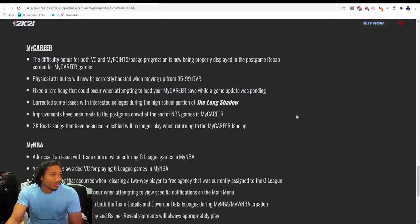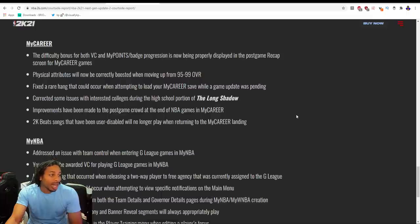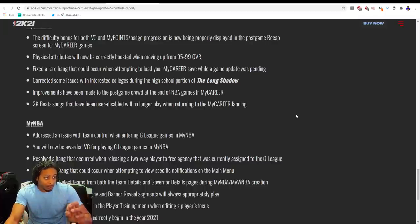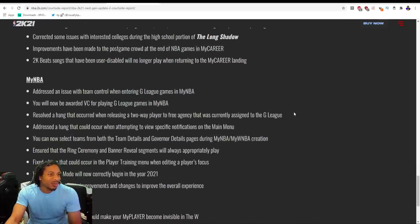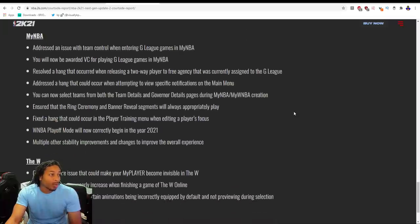MyCareer: the difficulty points for both VC and points progression are now properly displayed in the post-game recap. Physical attributes will now be correctly boosted when moving from 94 to 99 overall — Zach Timmerman said there was a bug and they fixed it. Fixed the rare hang that could occur when attempting to load your MyCareer save while a game update was pending. Corrected some issues with interested colleges during the high school portion of The Long Shadow. 2K Beach songs that have been disabled will no longer play when returning to MyCareer.